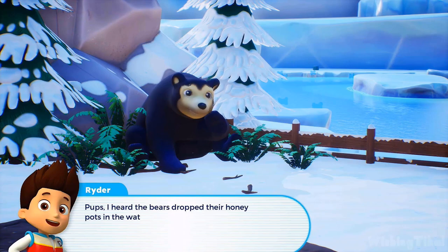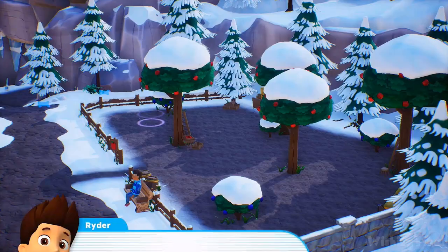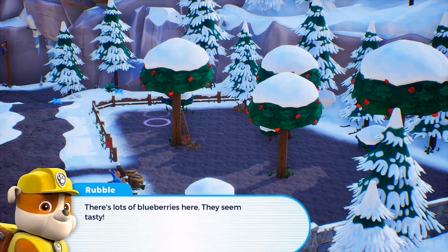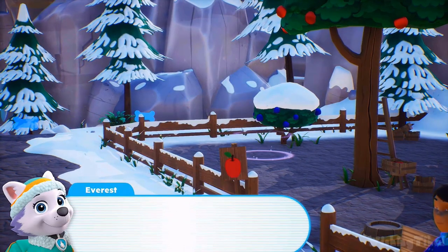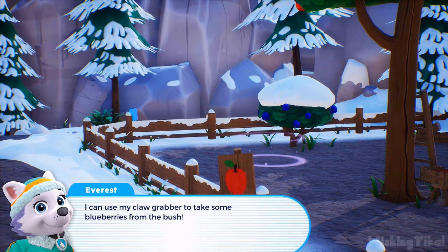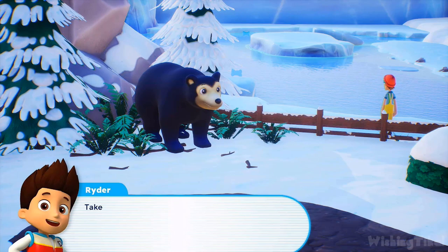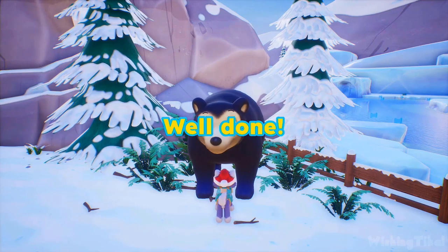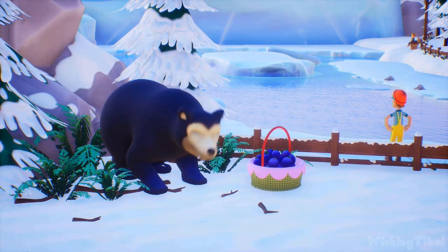Pups, the bears dropped their honeypots in the water — no doubt because of Mayor Humdinger's blimp — now they've got no lunch! See if you can find them something else to eat instead. There's lots of blueberries here — they seem tasty, we need to collect them! Everest, use your claw grabber to take some blueberries from the bush. That's enough blueberries — take them all to the bears, I'm sure they're hungry! The bear seems so happy now! Enjoy your blueberries, bears! Mission completed.